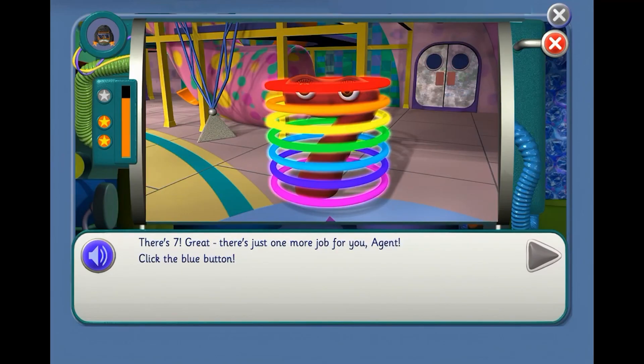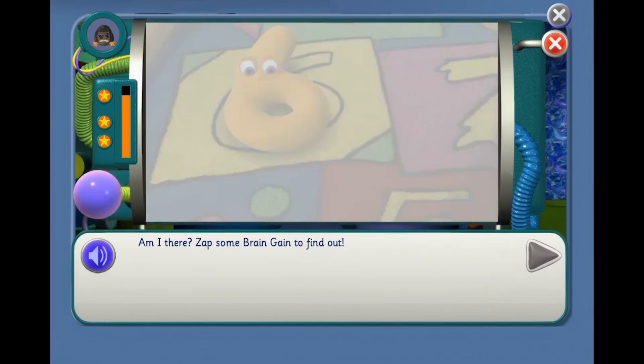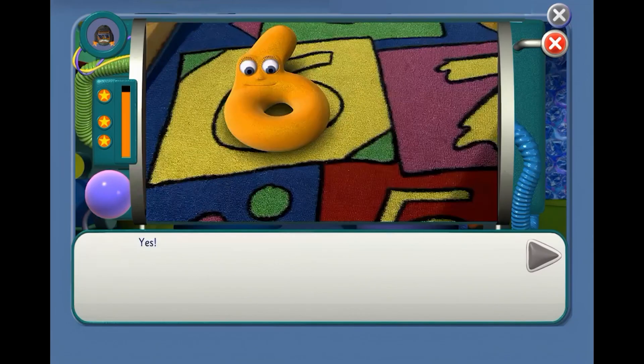Great! There's just one more job for you, Agent. How many counters will you have to take away to make 6? There are 8 counters again — how many do we take away to get down to 6? Take 2 away. 6! Great! Am I there? Zap some brain gain to find out. Yes!